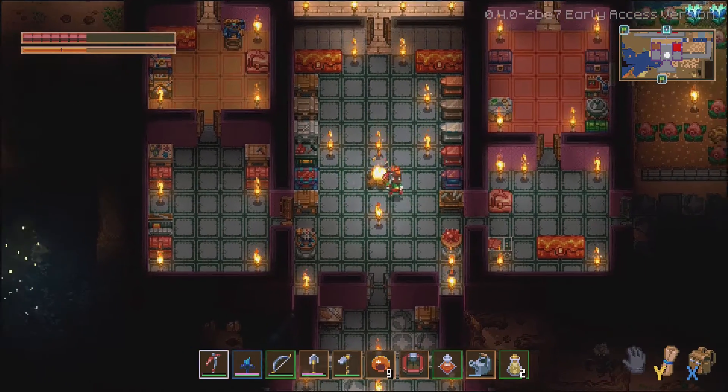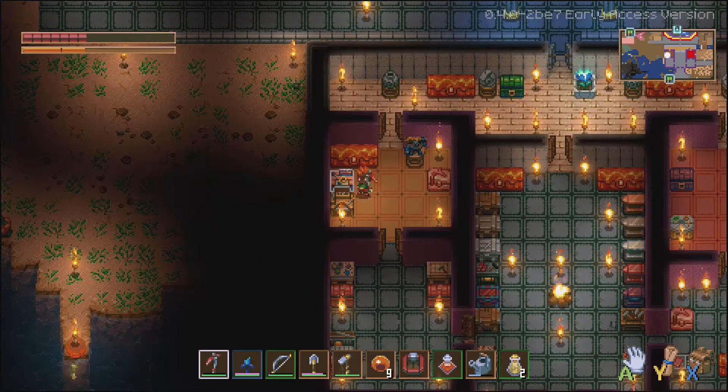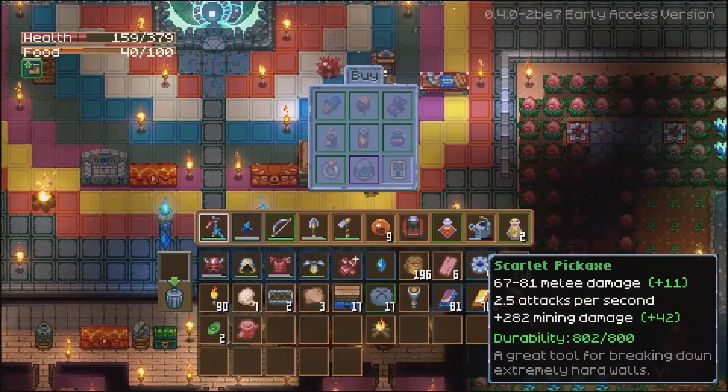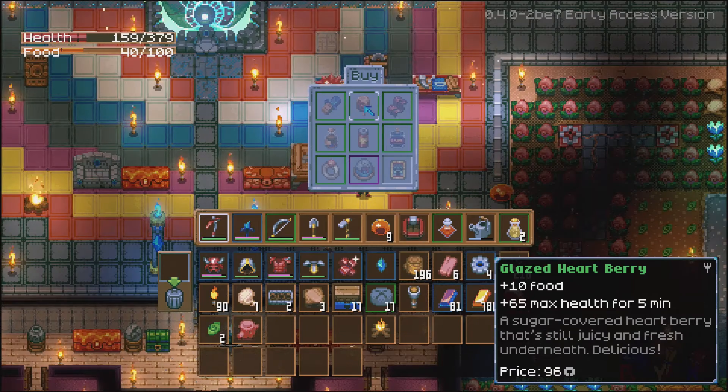Our show and tell begins with the Octarine workbench, the anvil, and a brand new accessories bench as well. One of the most exciting finds was this — it's a vending machine. It sells a bunch of consumables that are pretty OP.